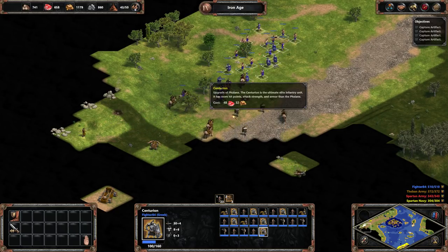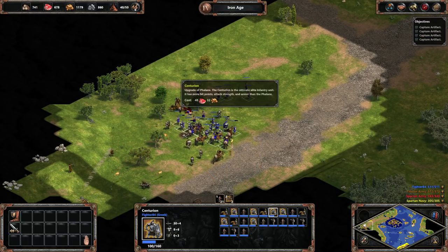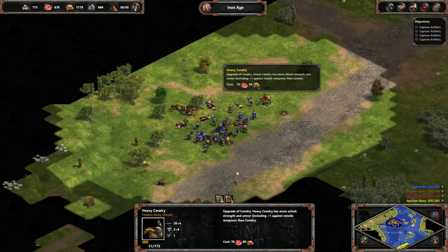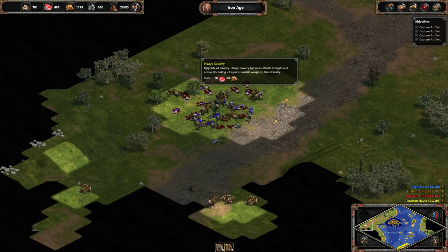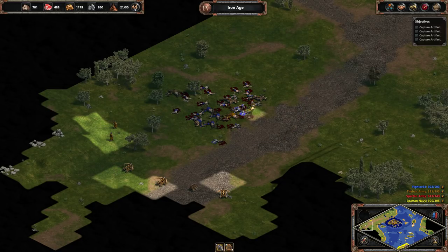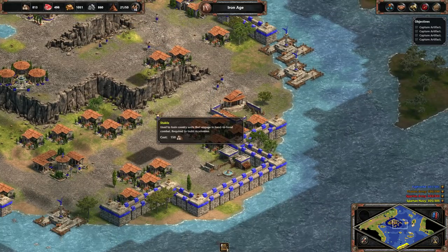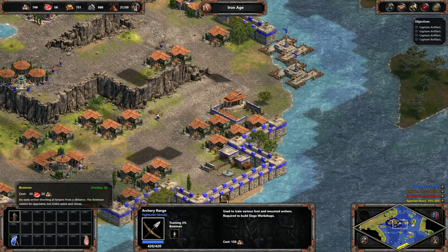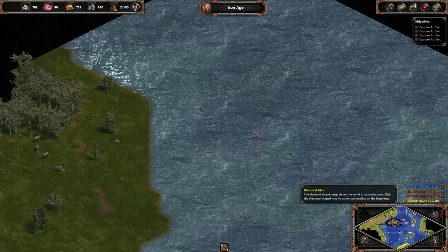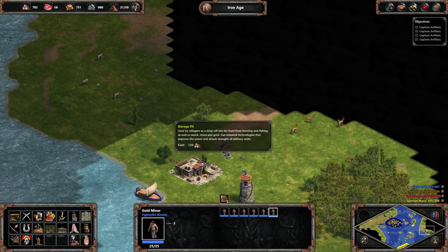Whoa, that is an enormous army. Oh my God. Yeah, we're going to lose this engagement — holy shit. Those are heavy cavalry. Centurions do pretty good though. Dude, that's a major army. All right, so we have an artifact there for sure. Let's focus on cataphracts because they have artillery weapons. I don't have a siege workshop myself, but I'm imagining I'm going to find Spartans out here somewhere.